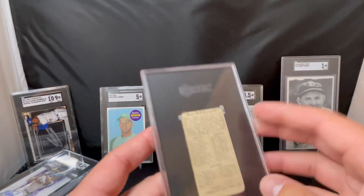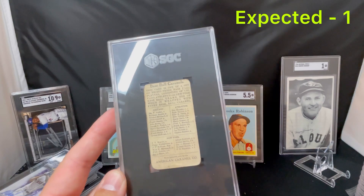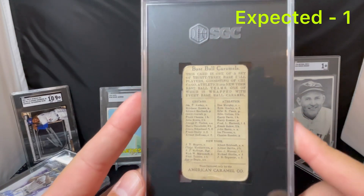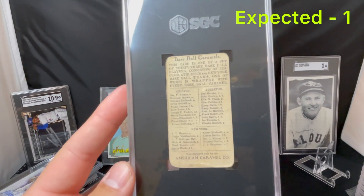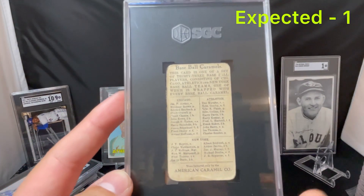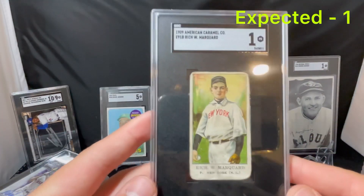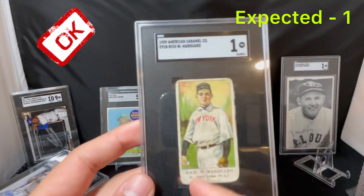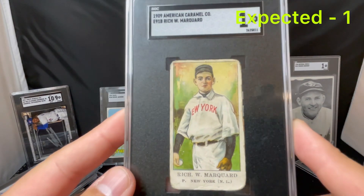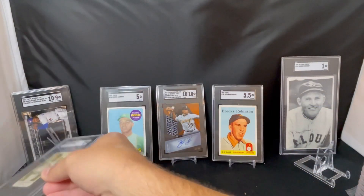Next here we got a Baseball Caramels — this is American Caramels, Rube Marquard, Hall of Famer, 1909 to 1911. I expected a 1 on this card — it's heavily creased with rounded corners, and I thought this could potentially be Authentic because it was in such bad shape. But I was hoping for a 1 and got a 1. This will be in my Hall of Fame collection until I get a better version of Rube. Can't beat that on an old vintage card — just happy it's authentic.